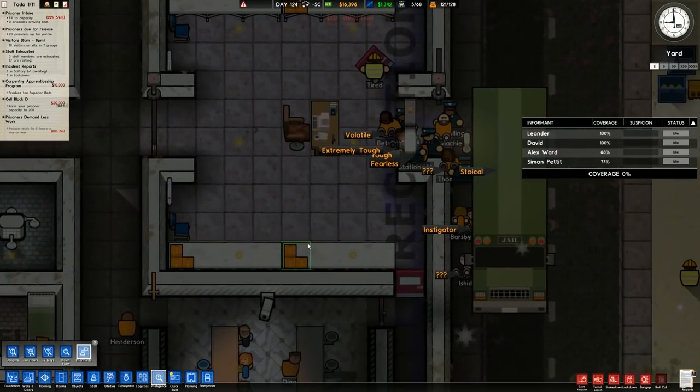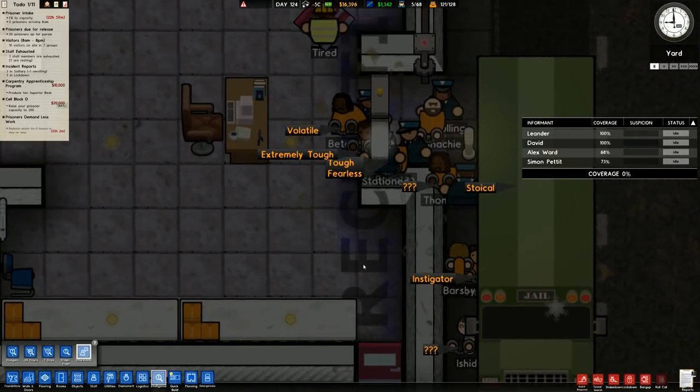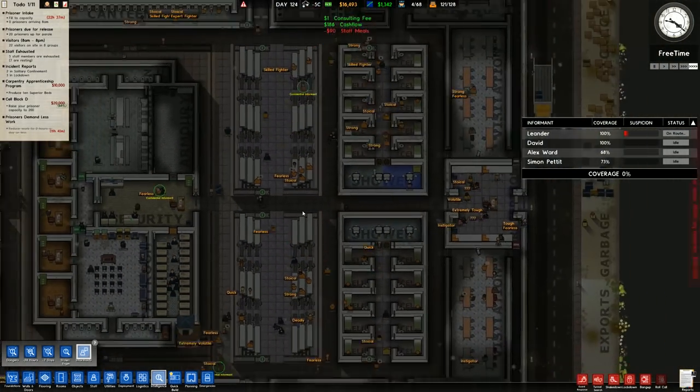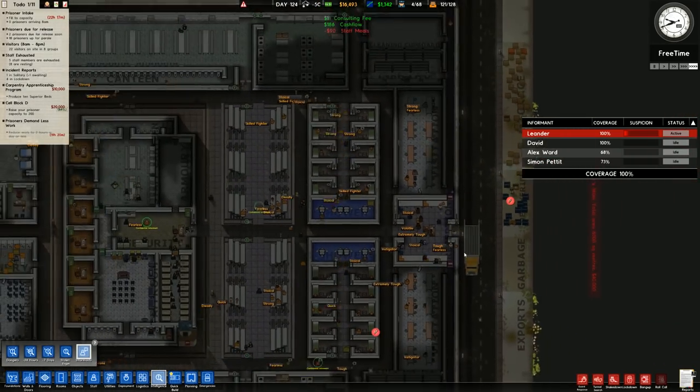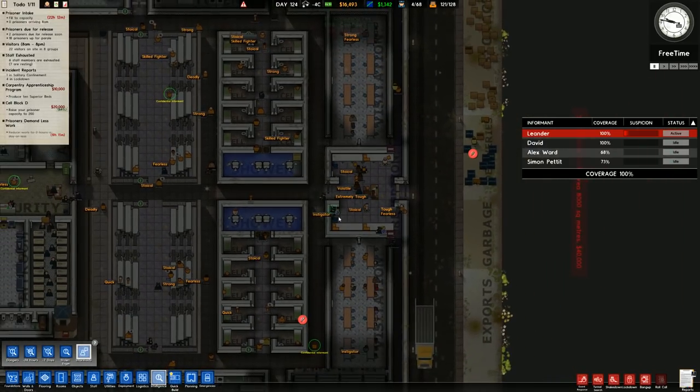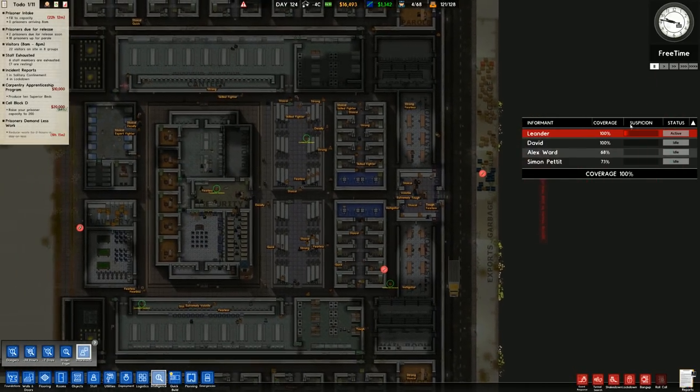More intake. Traits found: Stokel, Tough, Fearless, Extremely Tough, Volatile, Instigator. Instigator is the problem child trait.